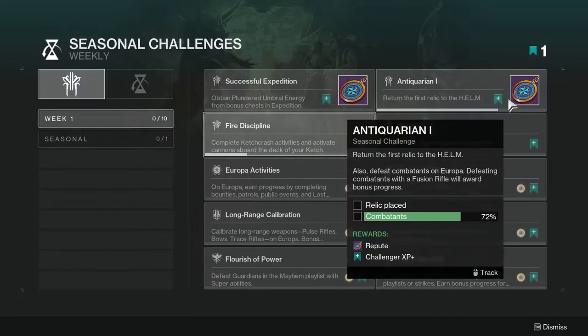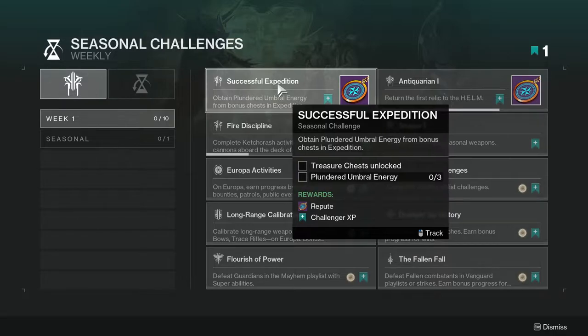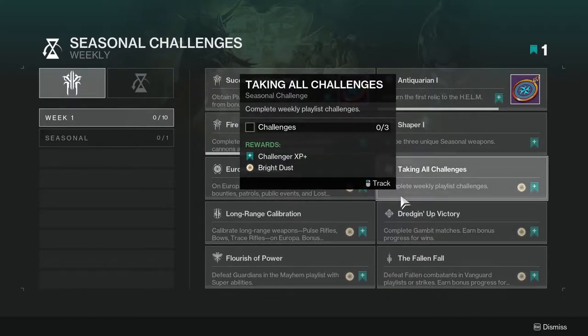Next is a challenge to complete Catch Crash activities and activate cannons aboard the deck of your Catch. This is part of the new activity, or at least one of the new ones. All you have to do is complete the Catch Crash and activate the cannons — I can't really explain too much more than that.